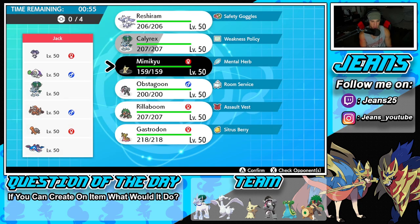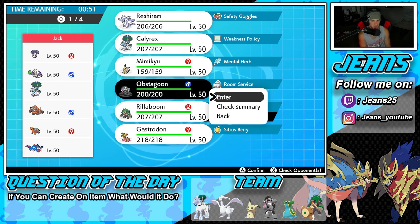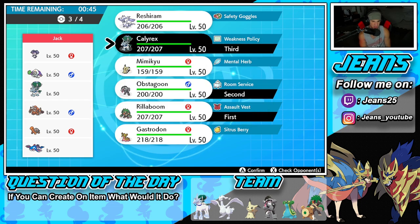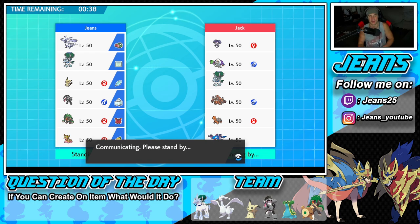We definitely have to bring in Trick Room mons such as Calyrex and Regidrago. I think we're just going to lead Rillaboom alongside Obstagoon. Rillaboom can get some work done, and Obstagoon can do a decent amount of damage. Then we bring Calyrex and Regidrago in the back. Let's lock it in and look to grab ourselves a win in battle number one.